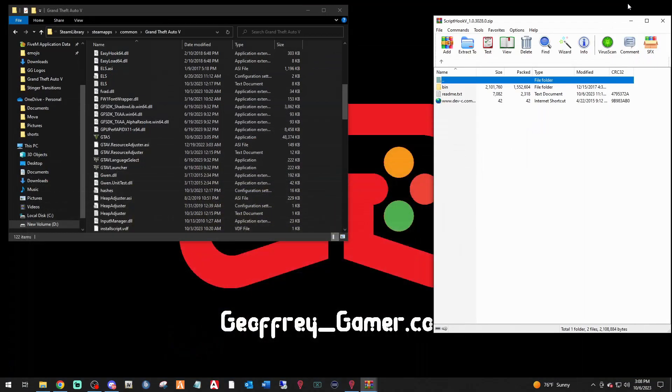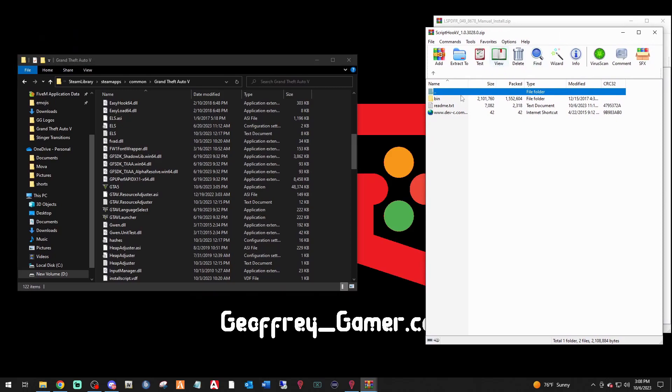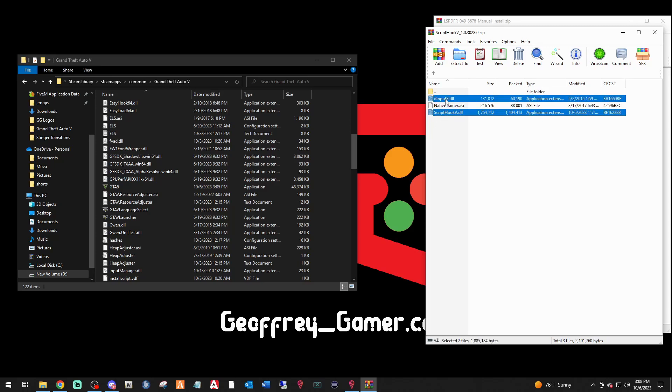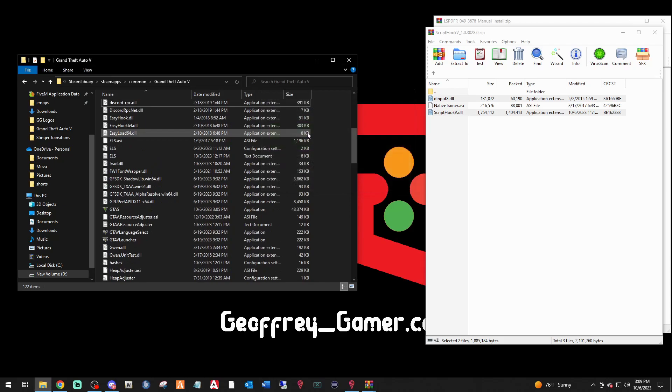First, let's install ScriptHookV. Open the ScriptHookV WinRAR archive, double-click the 'bin' folder, and you'll find two files: ScriptHookV.dll and dinput8.dll. Left-click and drag both of them to your main GTA directory, drop them in, and when prompted to replace the existing files, go ahead and replace them. Exit out of that.